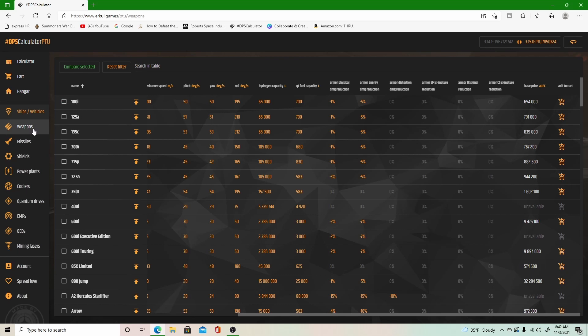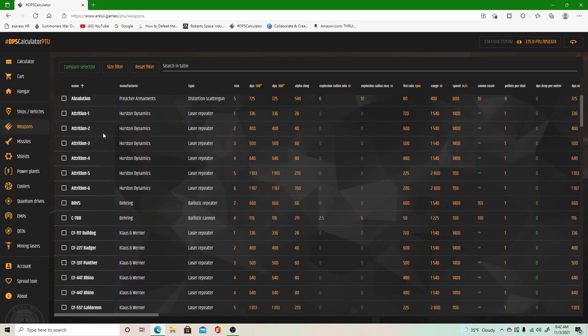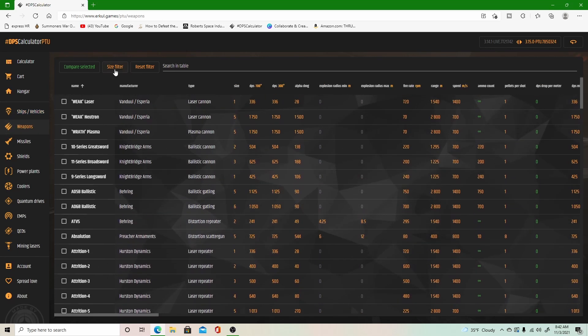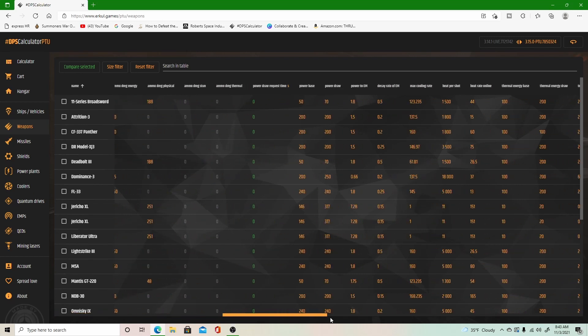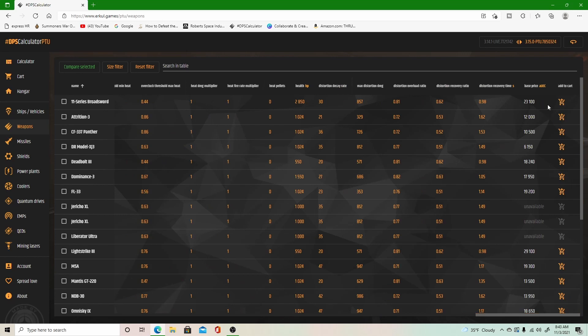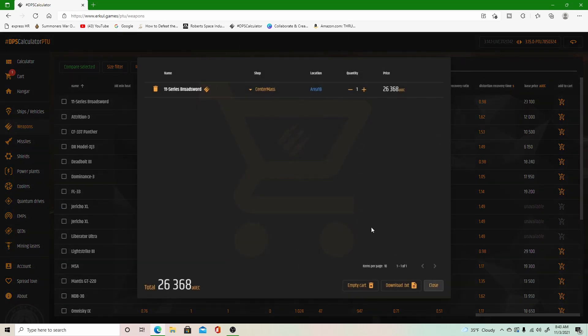Moving on, select Weapons — it'll bring up a comprehensive list of all the weapons currently in the game. You can filter by size, so let's just go with size 3s. The 11 Series Broadsword is a size 3 with 625 DPS, alpha damage of 188, and a fire rate of 200 rounds a minute. Scroll all the way over — base price is 23,100. Again, you can hit Add to Cart and it'll tell you exactly where to get it in-game.